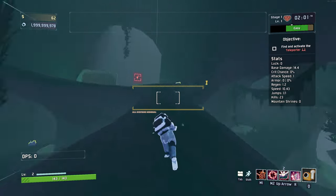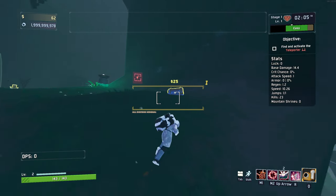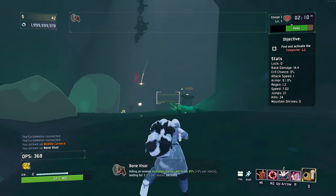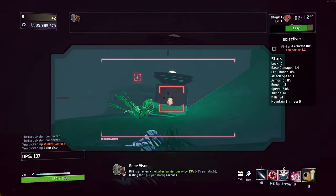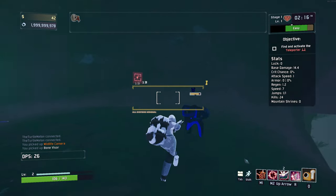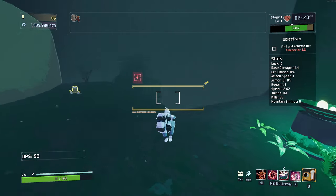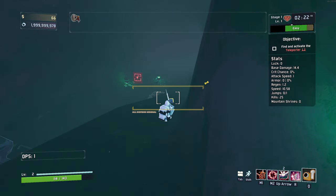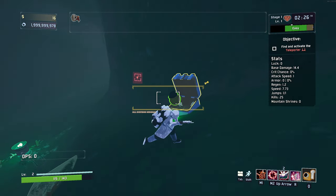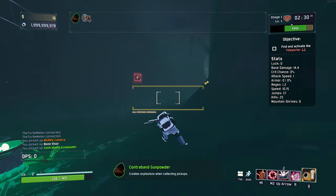I do have a mod that highlights all the chests and stuff for us as well here, which is really nice. And we get ourselves the Burn Visor — killing an enemy multiplies our barrier to care, which is kind of nice when we get some barrier going. This guy's invisible. He's a champion. We do have some additional champions as you can probably tell. Big boy chest — yes please! Crescent explosion when collecting pickups. Kind of useful, we'll see how that goes.